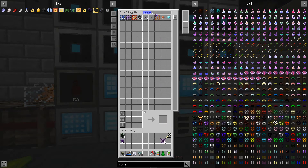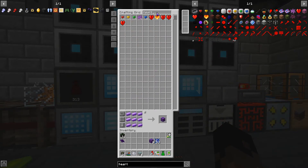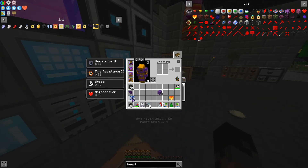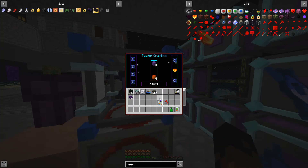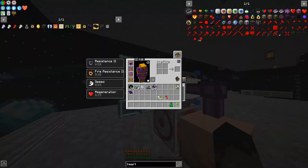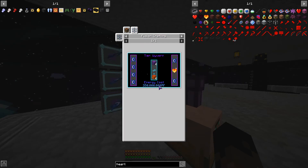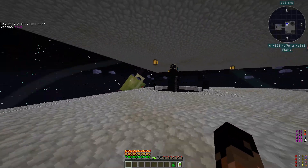So six of these cores, and let's do two sets of blocks. Wait, was it the pyronite core or draconic cores? Okay, just six of them and then the heart. There we go, it's already charging. It requires 350 million RF to make this, so it's gonna take some time to charge up.